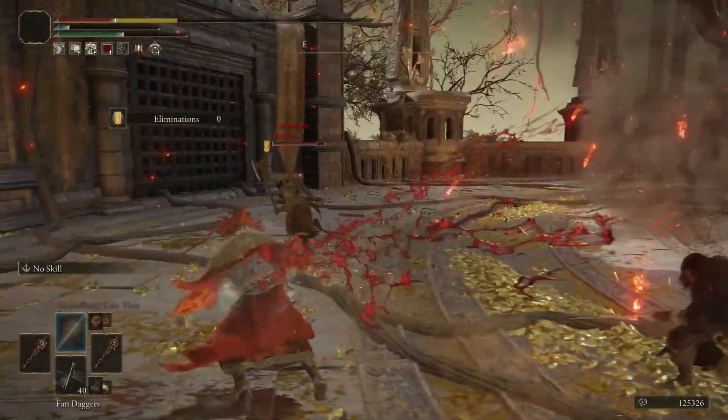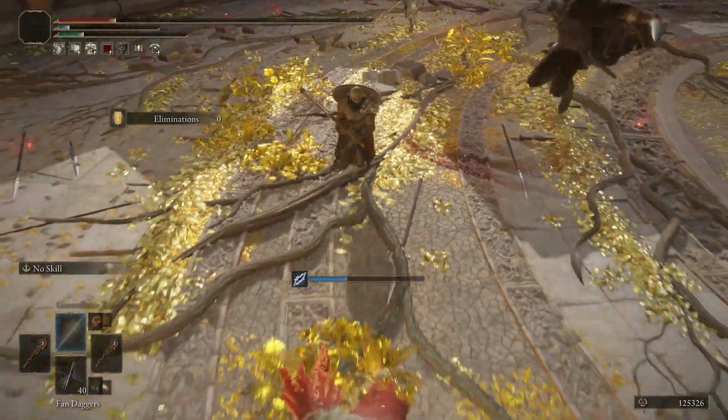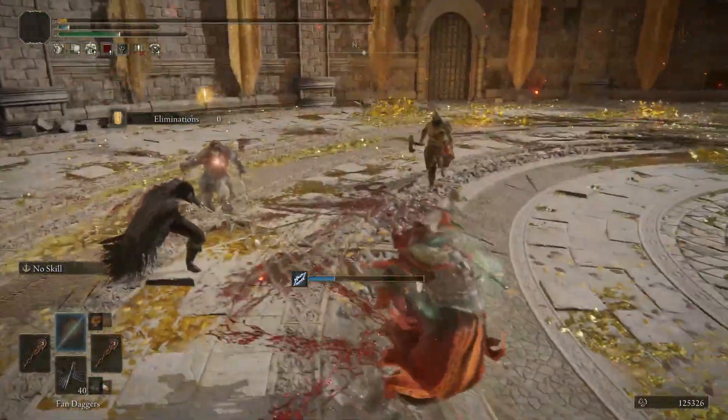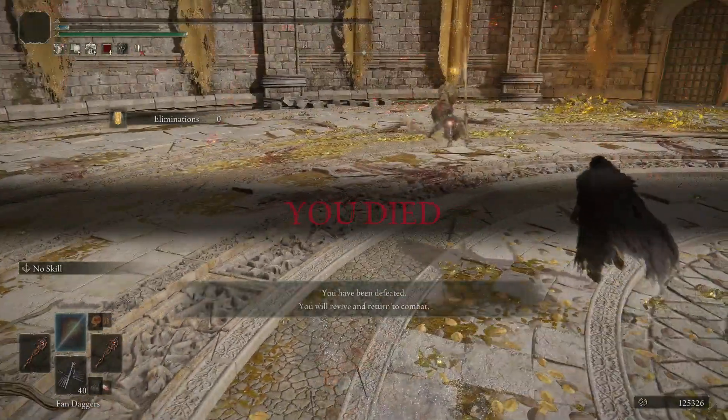This may not be the most honorable way to fight, but it sure is effective. The situation might be a little different when you're fighting in a United Combat team of two against two opponents, because there there'll often be two pseudo-duel situations emerging in the arena, where you fight one guy while your teammate handles the other.